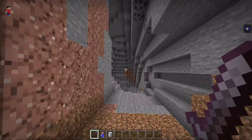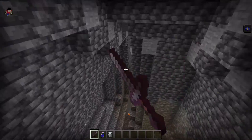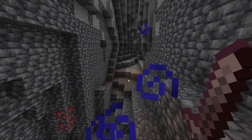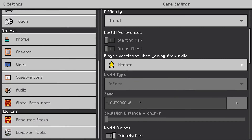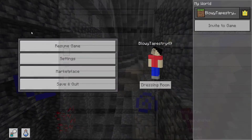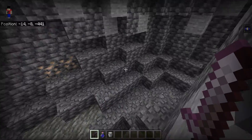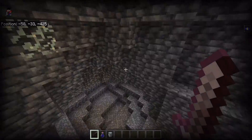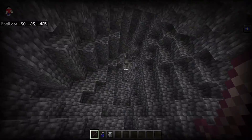What is in here? Whoa, we can even go deeper. Look at these caves. Let me first turn on coordinates, because that might help us if we're looking for caves. There we go, I turned it on. Let's keep going down. It looks like this is the end of the cave.